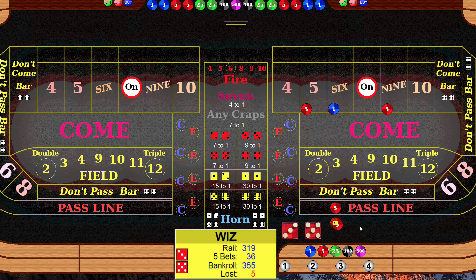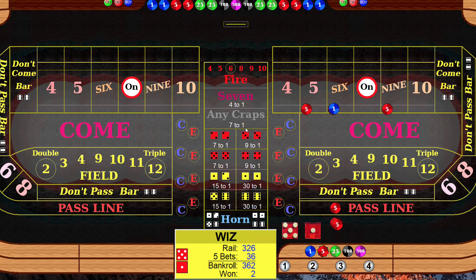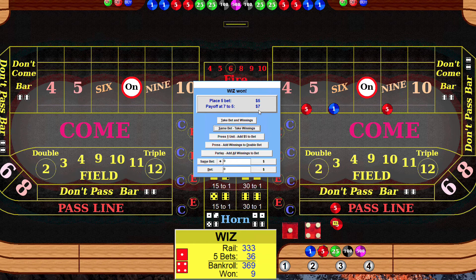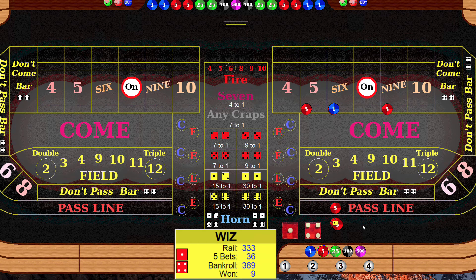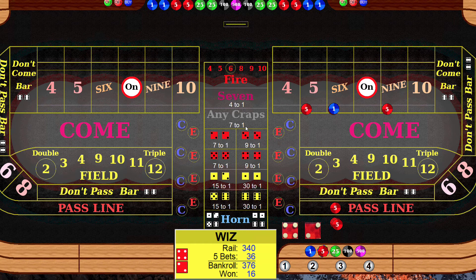Roll — four, no help. Six, okay, there's number one, take our winnings. Roll — five, that's number two, take our winnings. Six again — okay, there's our three, we turn these off.